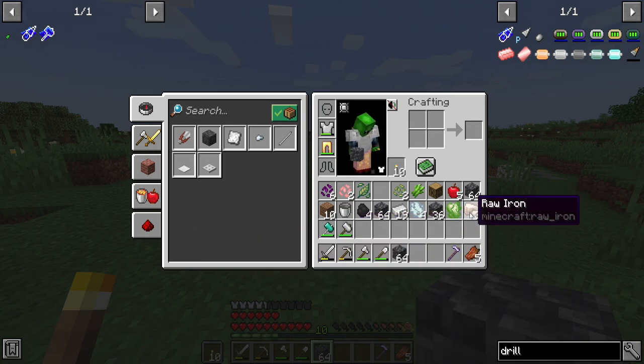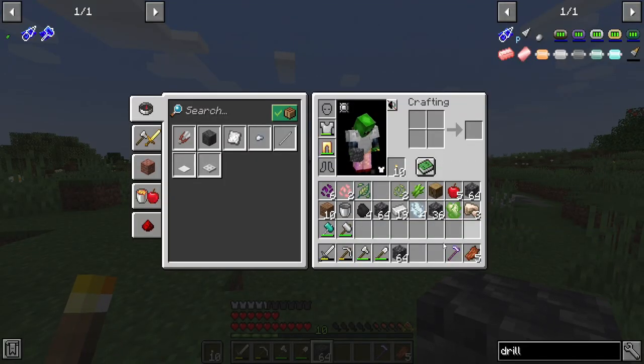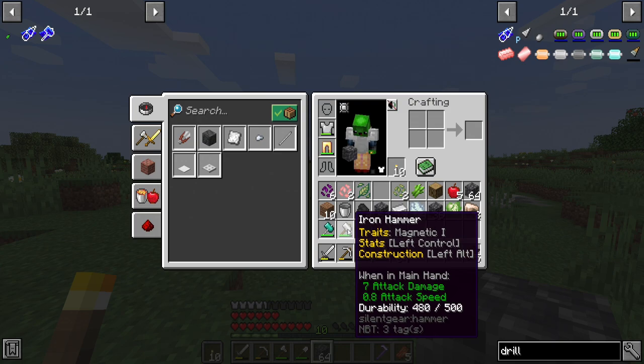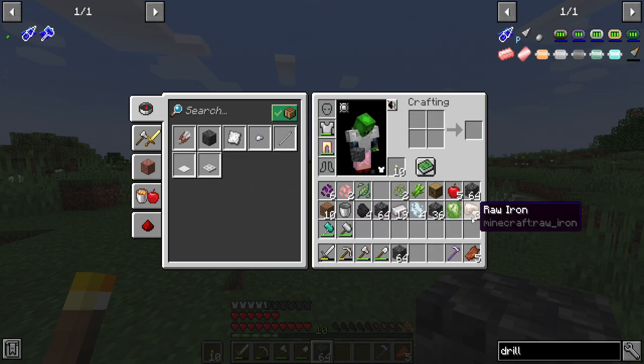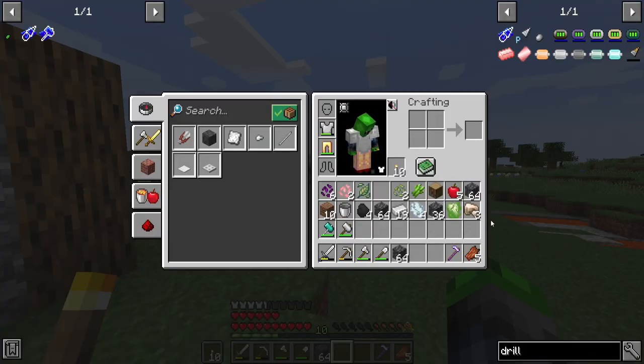This one says 3,590 and this says 500 durability. We've almost mined back what we used for the iron. I always feel like when you use a tool - if you don't get back, say, seven iron raw, then it's kind of a waste. But if you get it back, it pays for itself.